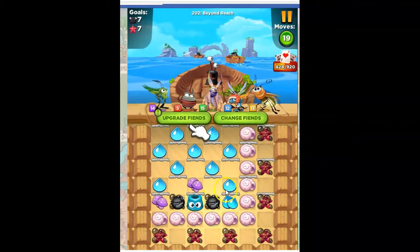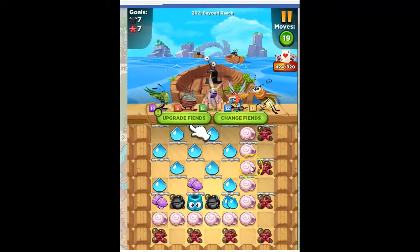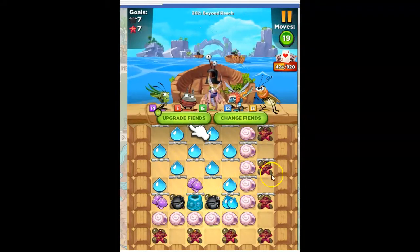Look at this. I only see blue and purple on the board, but that doesn't mean more might not show up. I've got a lot of shells and I've got these barriers, which means I'm probably going to deal with this checkerboard pattern throughout.